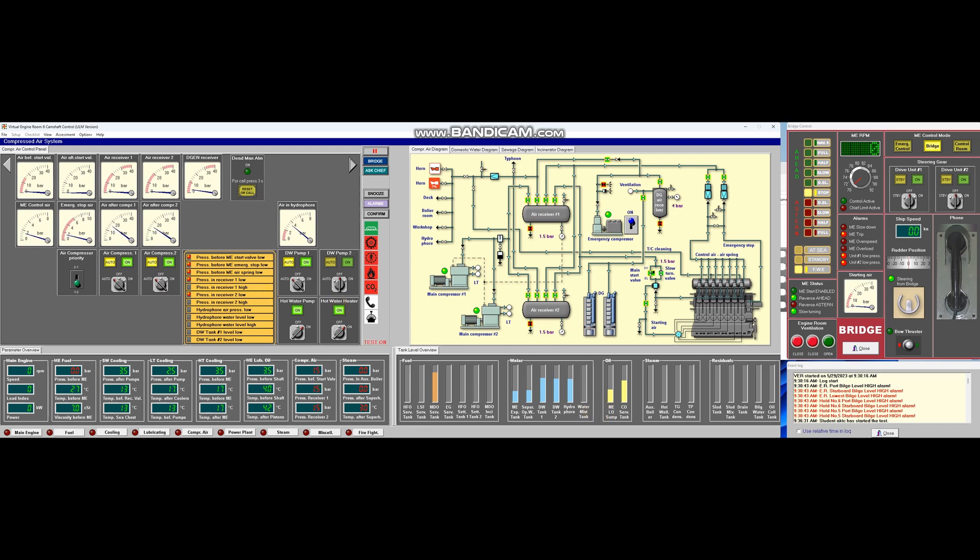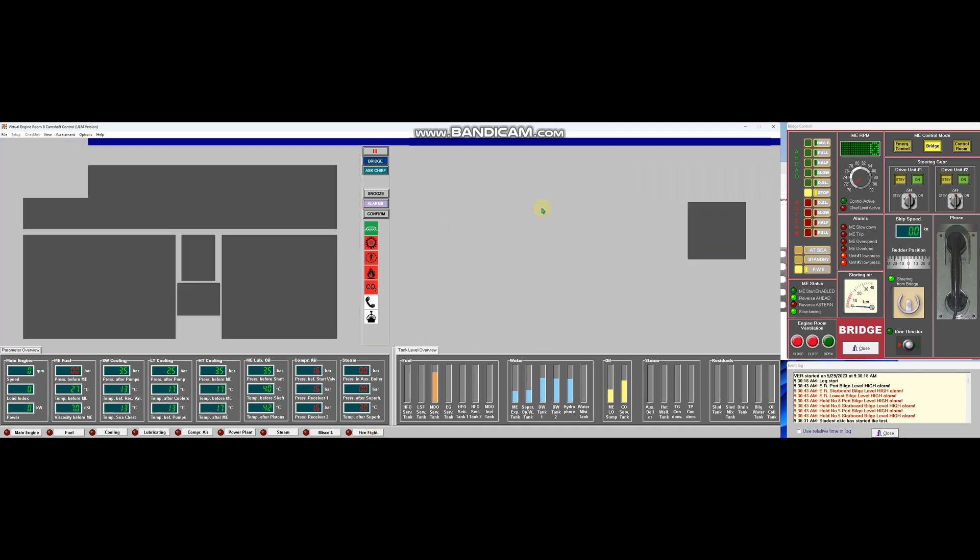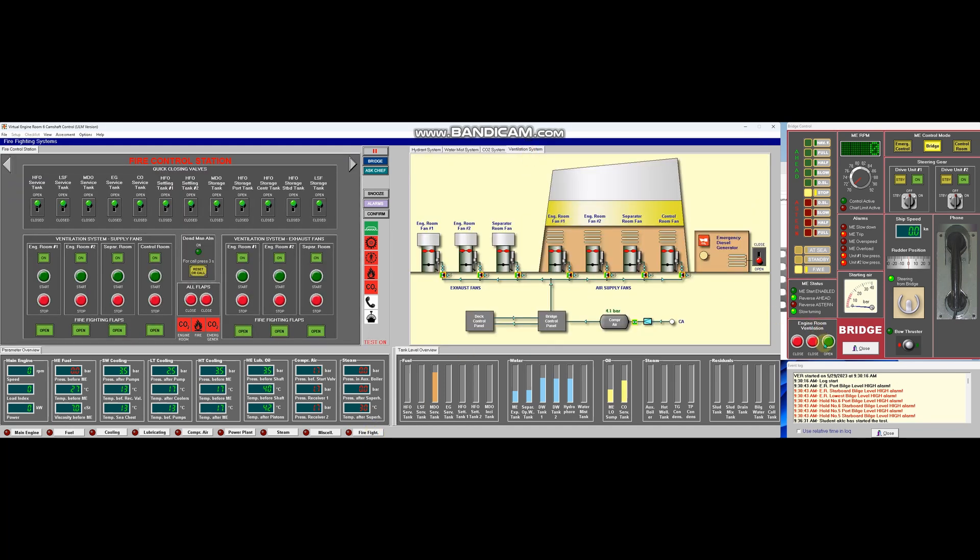Next, let's proceed to the firefighting system. So let's prepare the ventilation system. Open the ventilation system here in the engine room, and let's start the supply fan and exhaust fan.